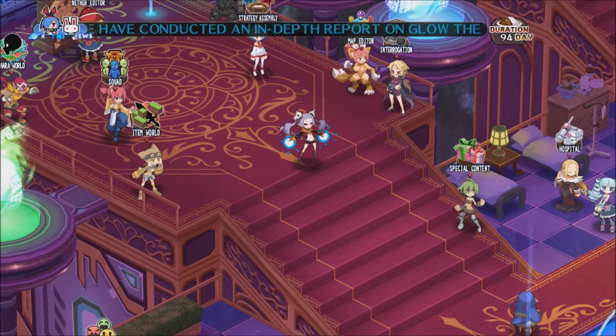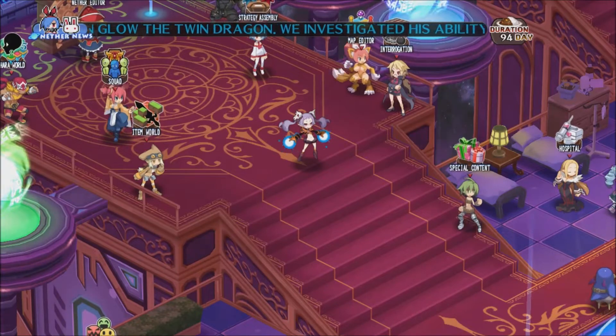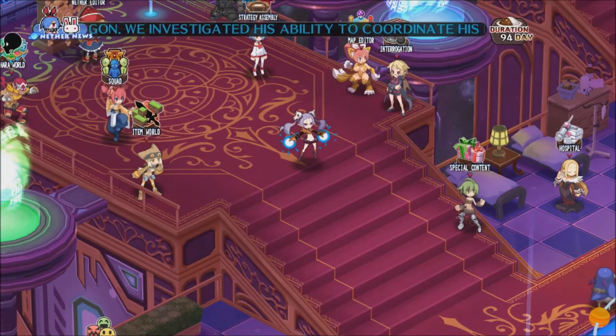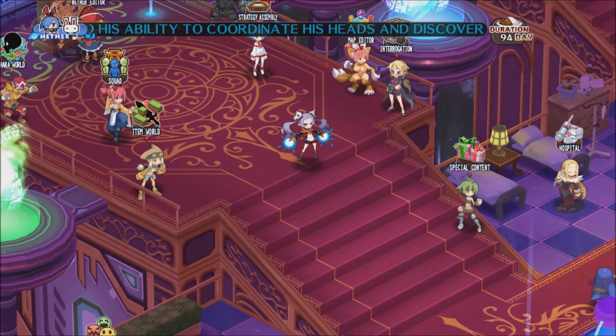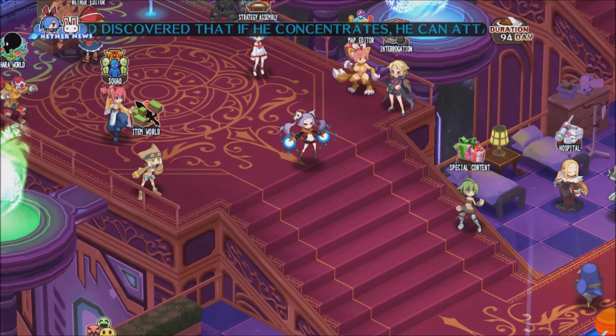In this video I'm going to demonstrate a method for farming extracts using the Carnival Quest stage for Gorgias. This is similar to how you farm extracts using Metallia against Asagis, however this is a more end-game setup designed to farm extracts with more HP.